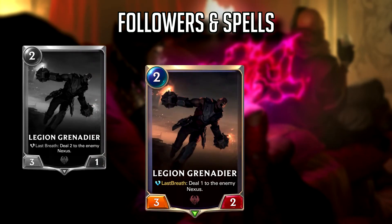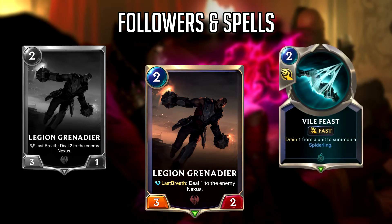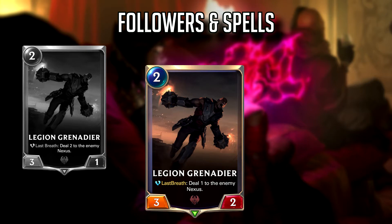Next we have Legion Grenadier, who is now a 3-2 instead of a 3-1, and the Last Breath ability now deals 1 damage to the enemy Nexus instead of 2. This was a change I didn't see coming, and I think the team is overshooting the Noxus nerfs a bit. Before, players were terrified of killing Grenadier since 2 damage coupled with other Noxus effects compounded very quickly. Now players will kill it freely with any 2-damage card and move on. Grenadier will be little more than a speed bump.